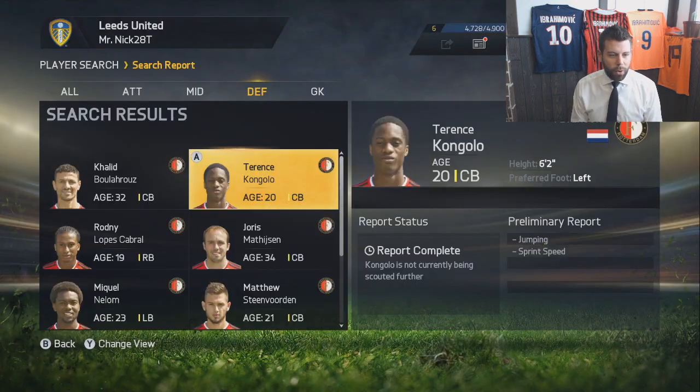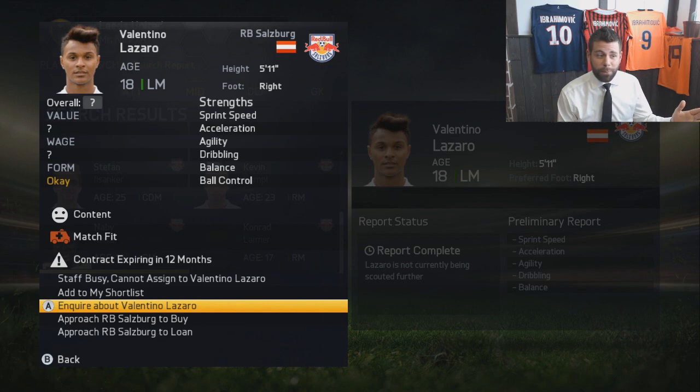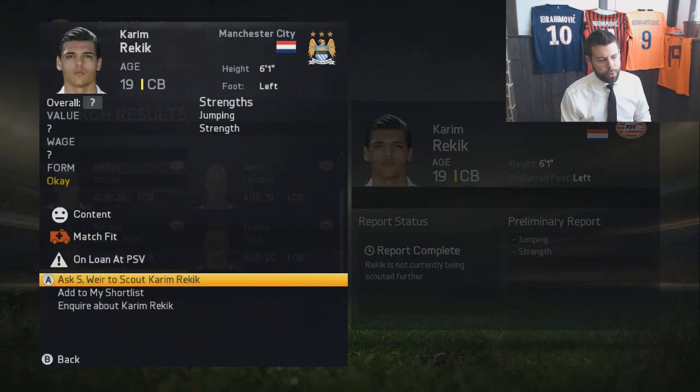So Kongolo is the man I wanted to inquire about. Valentino Lazaro is another guy I used in my Austrian team in Ultimate Team 14 and loved — him and Arnatovic were absolutely incredible, so I'm gonna try and pick him up on the cheap. If you know my channel you know I love Kareem Rekyuk — he's on loan so I'm gonna ask to scout him and see if we can try to pick him up.